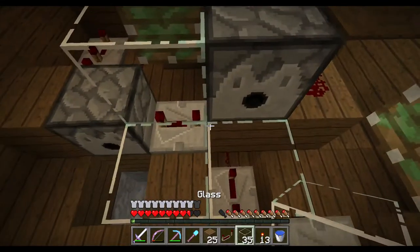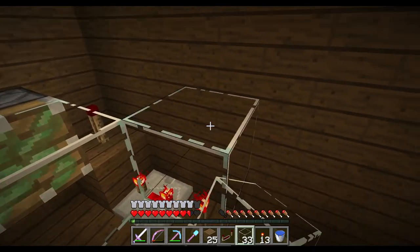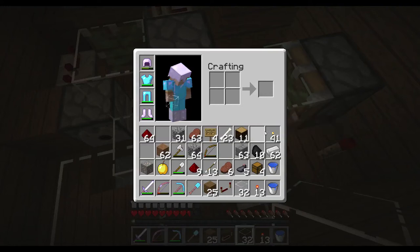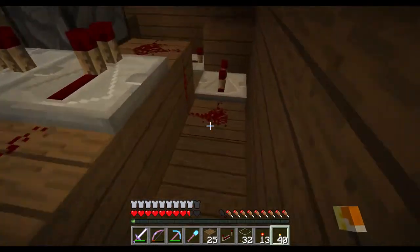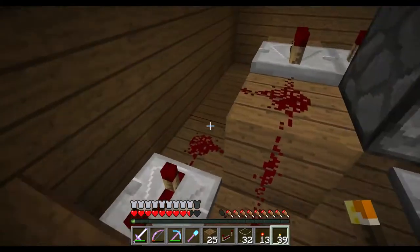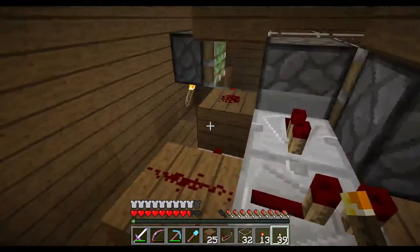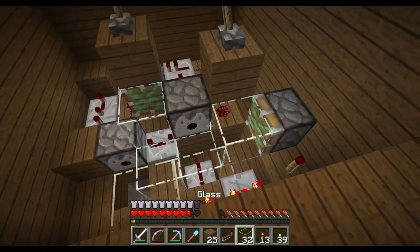Now we'll fill in some blocks — I want to do it out of glass because I think it looks pretty nice. I'll also try to hide some torches in here. Let's see if we can hide a torch there — yeah, I think that's enough torches.